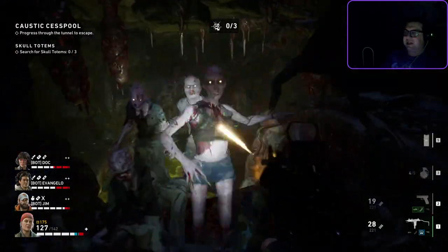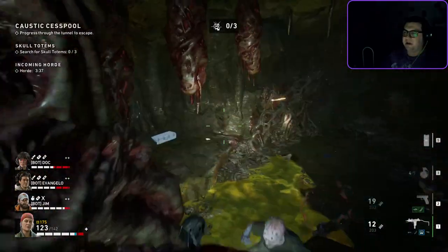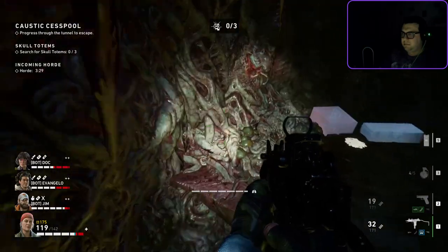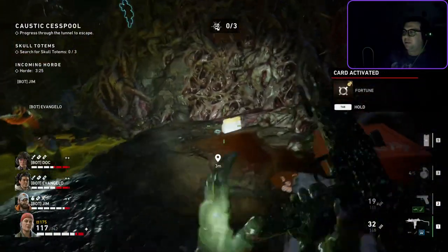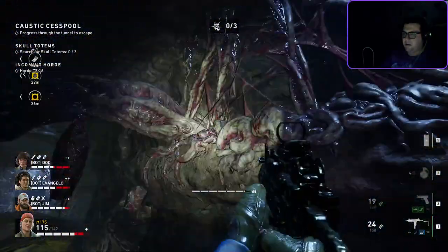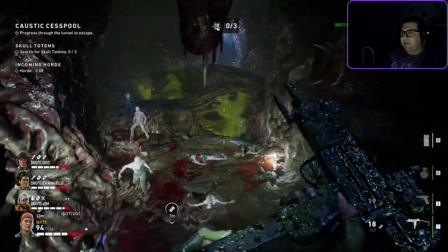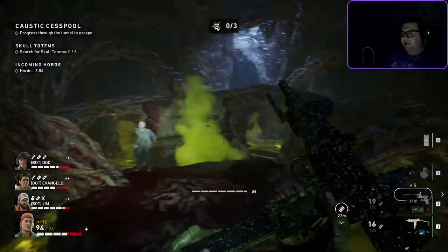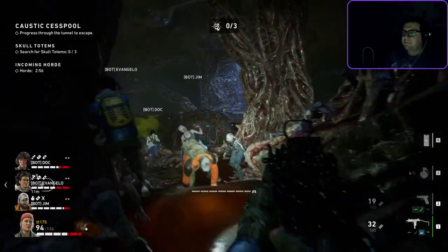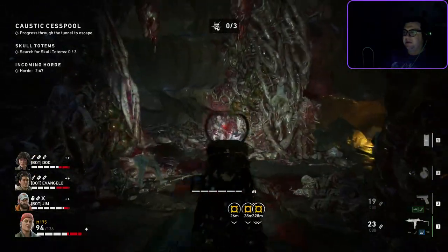I'm not super convinced that you always need to kill these egg sacs — they spawn ridden pretty slowly, and as long as they're not dropping on top of your head, I don't really care too much about them. And look at that double warp chest, as well as the other totems that spawn here. If you haven't gotten a totem yet at those two locations I just showed you, the first totem is in this room.